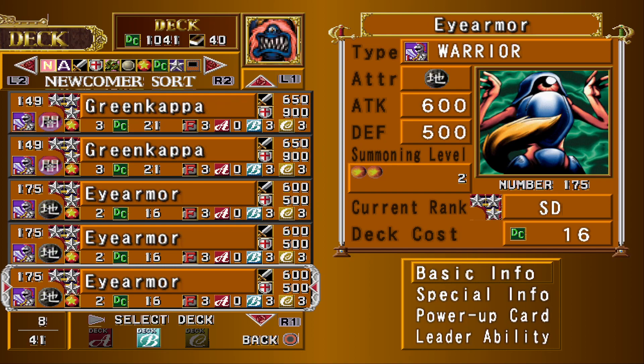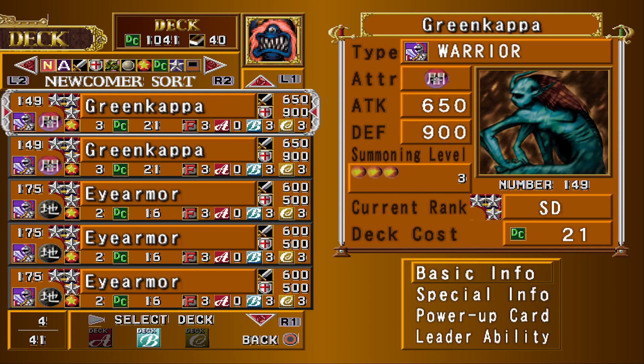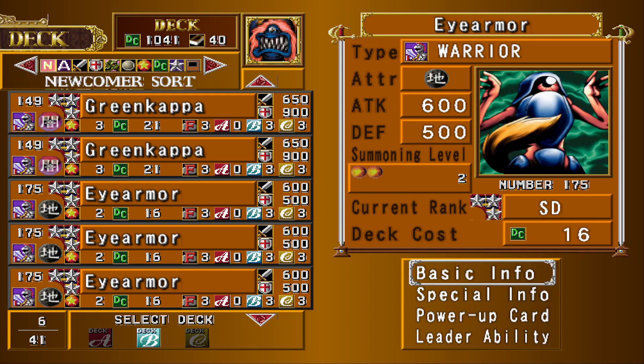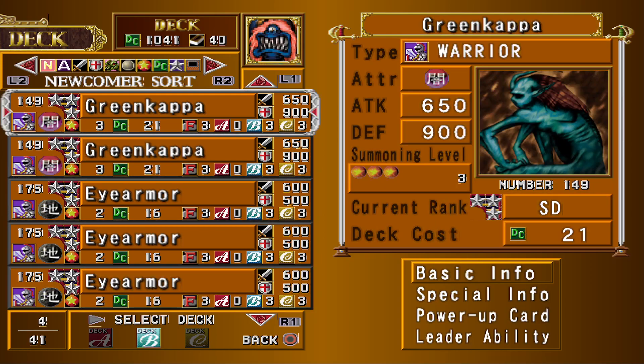Next up, 3 Green Kappas and 3 Eye Armors. There's not really that many Beast Warriors in the game, especially not that many with great effects. These are nice, low deck cost, low summoning power creatures with great effects, so good to have some of these in the deck.